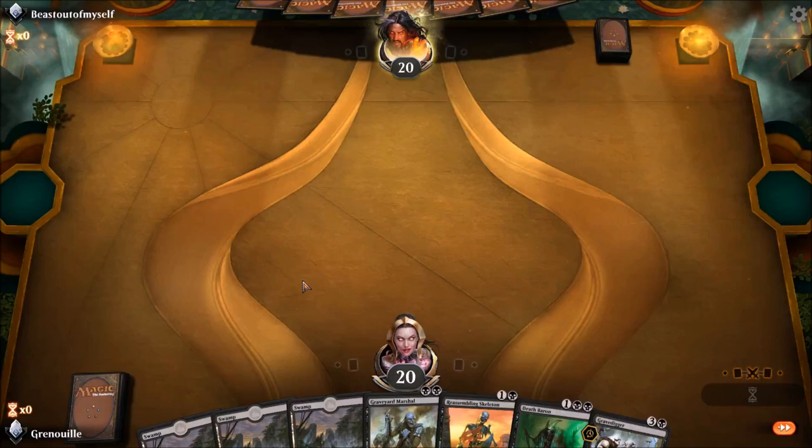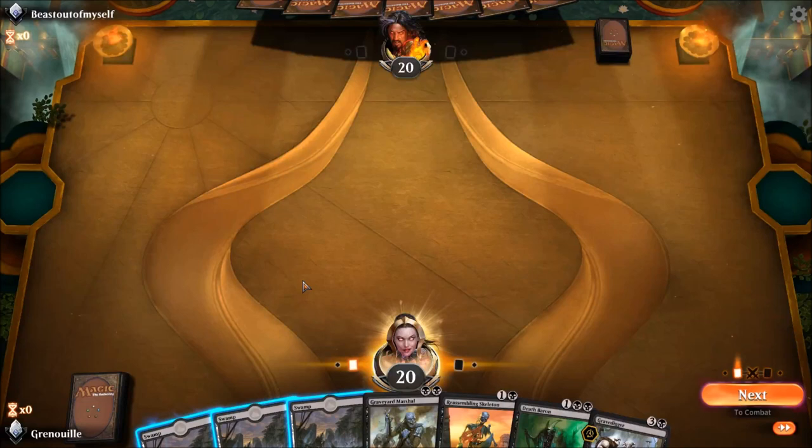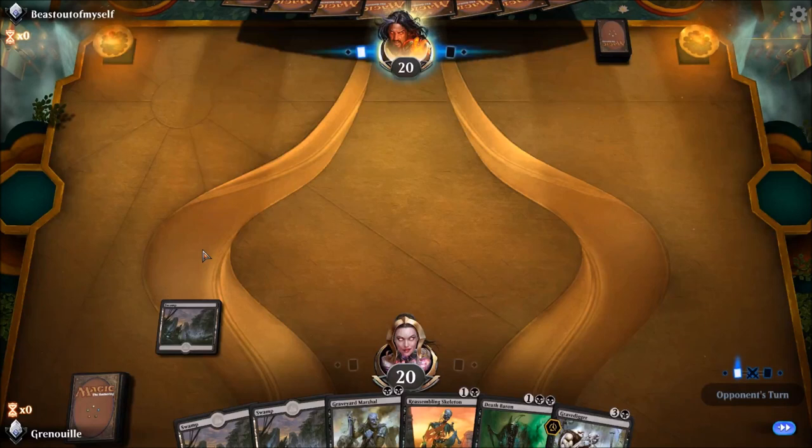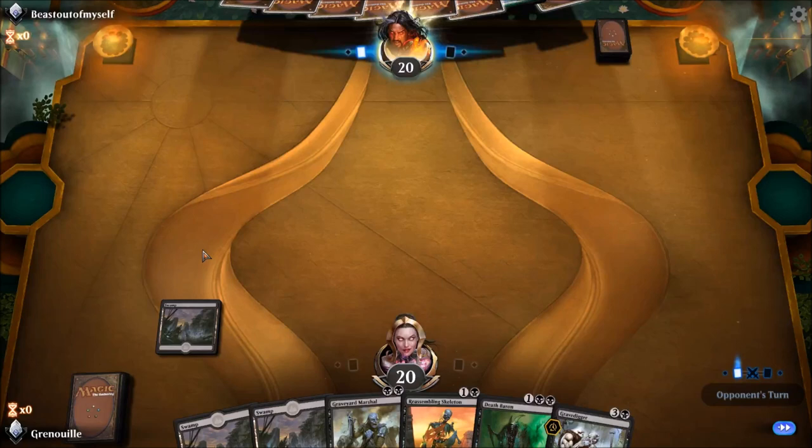Opponent goes first. I like going second — I prefer the card draw and having card advantage. I mentioned it in yesterday's video: I break Magic down into three categories when it comes to deciding who's winning — card advantage, board control, and life total. If you have two out of the three, things are going pretty well for you. We'll turn two Reassembling Skeleton straight into the Death Baron.